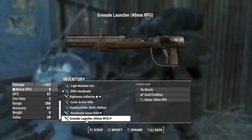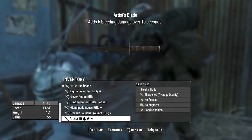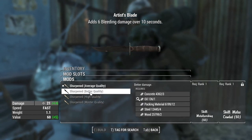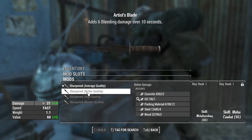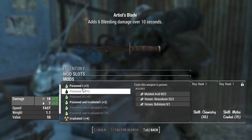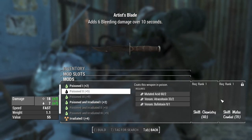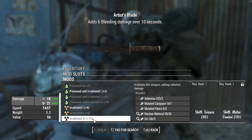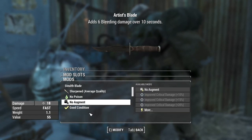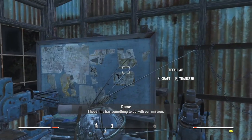The bolter I haven't played with yet. The artist's blade - I'm not going to make anything better because I only really use the blade for actual melee fighting. Eventually we'll be able to upgrade it but there's no point right now. I could poison or irradiate it - a plus nine poison on it would just be really nice.